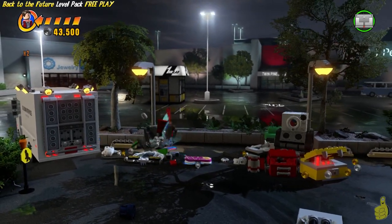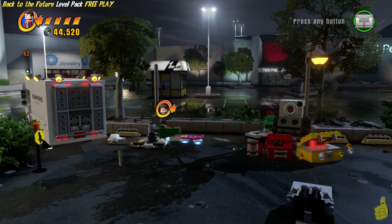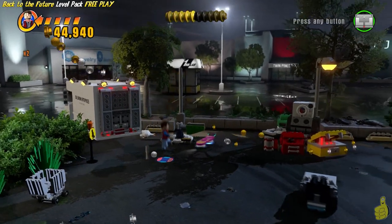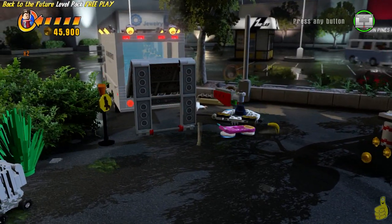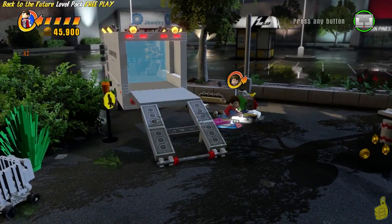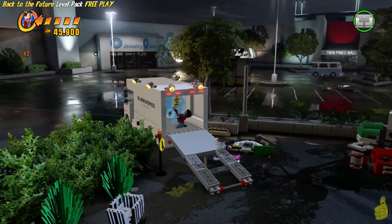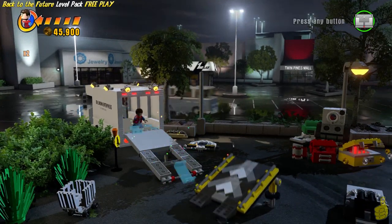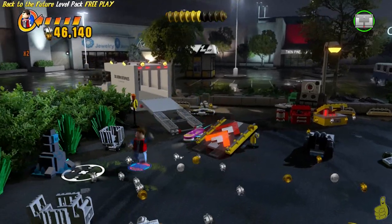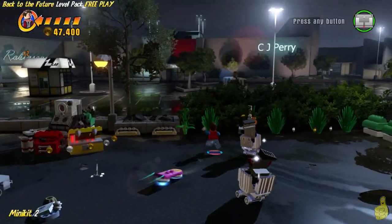We've removed the cutscenes and sped things up, so we find ourselves out in front of the old Hill Valley Mall — Twin Pines Mall, I think. We busted up the boxes in the back, which gave us some bricks to build, and we found a little green lever we've pushed all the way around, which gave us access into the back of this truck. We got in there with Marty and broke some glass and built up the pieces that were revealed.